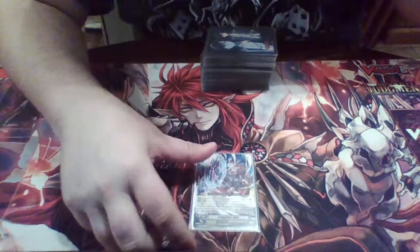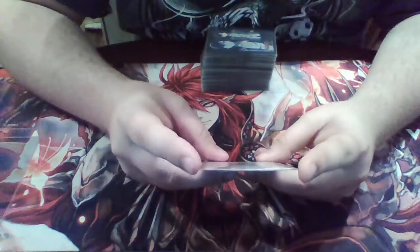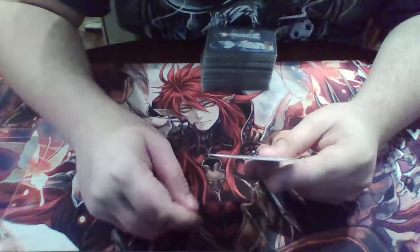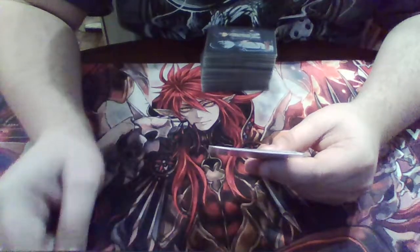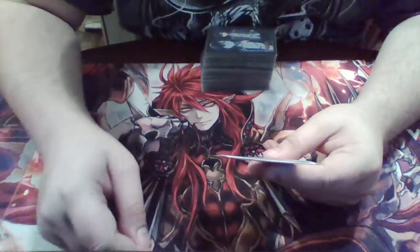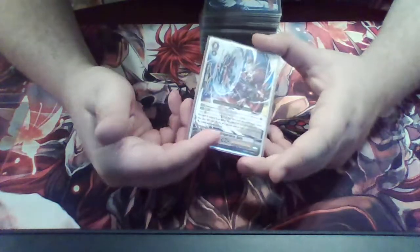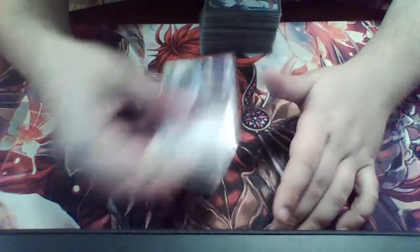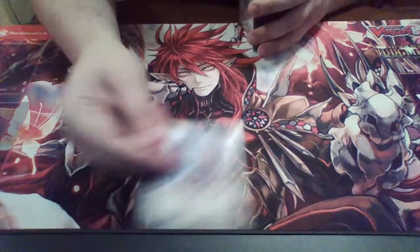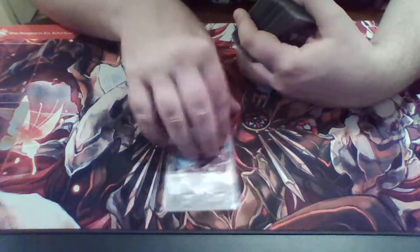For the starting vanguard we are playing Drag Prince Root. He has the forerunner ability, and then generation break one: when this unit is retired from the rear guard for the effect or cost of your card, you may counter blast one and put this card into your soul. If you do, choose one of your units and it gets plus 5000 power until end of turn. This is really nice because you use your soul quite a bit in Luard, so this card goes into the soul giving you an extra card to soul blast, and it even gives one of your units another 5k.